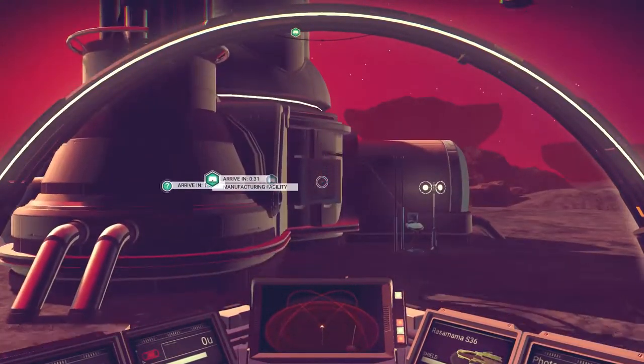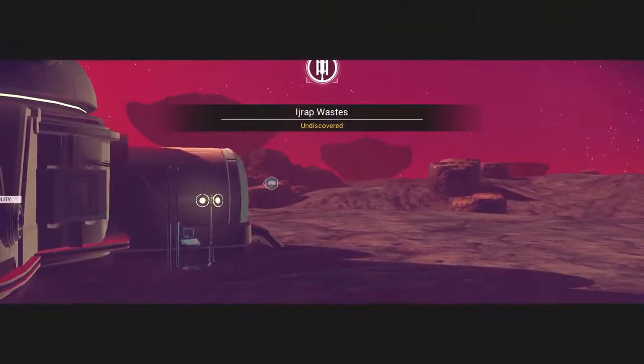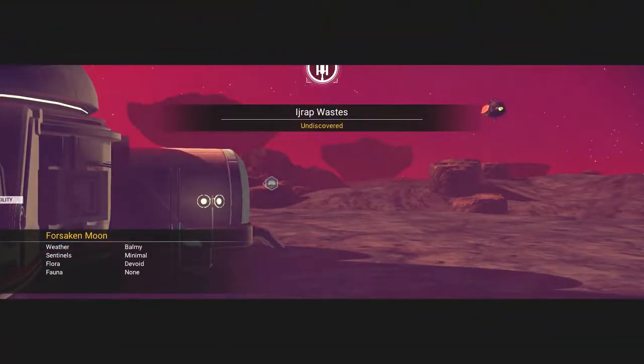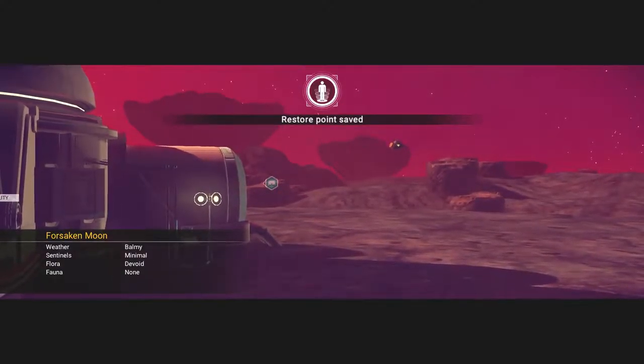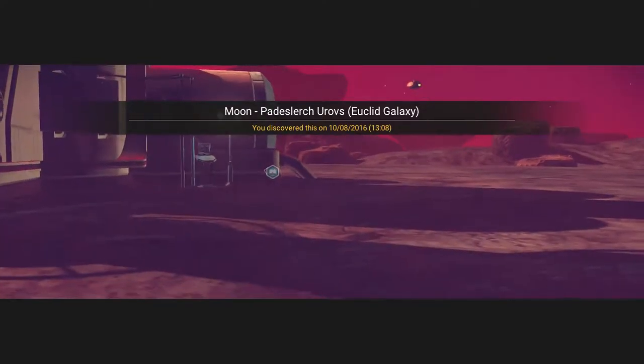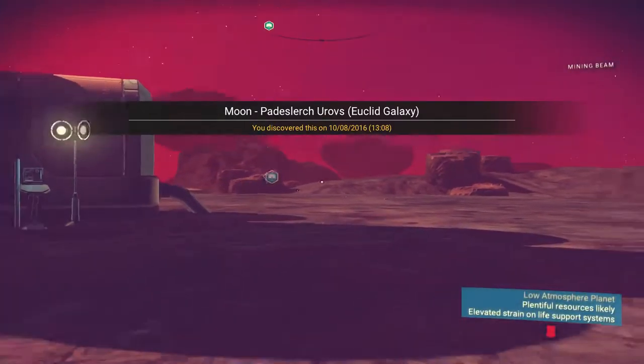We couldn't land any closer. Urge-wrapped wastes aren't discovered - Forsaken Moon. We've discovered a moon. That's pretty cool.